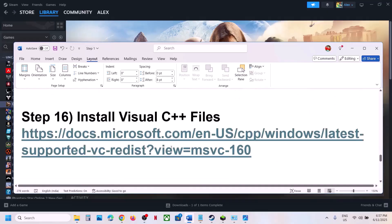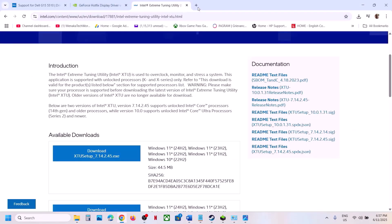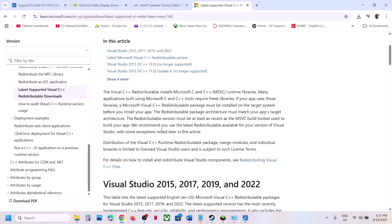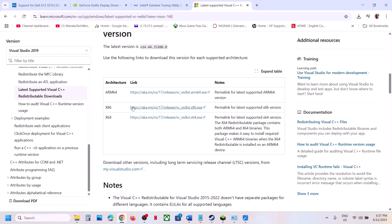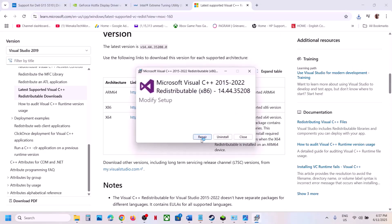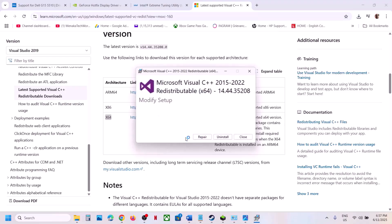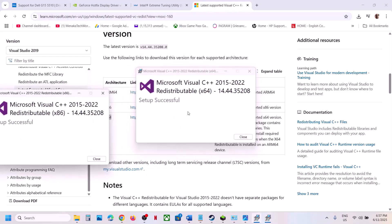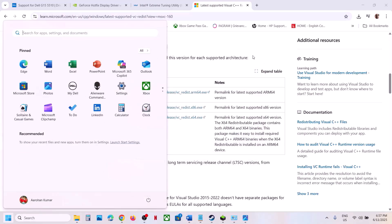The next step is to install the Visual C++ redistributable files. Copy the link provided in the video description, open it in a browser — it will take you to the Microsoft website. Download the x86 and x64 versions. If you see a Repair option, click Repair; if you see Install, click Install. Run both EXE files. Once both are installed, restart your computer, and after the restart launch the game.